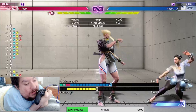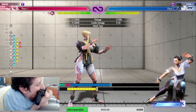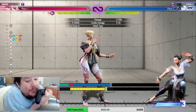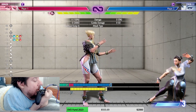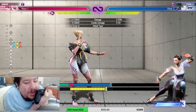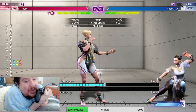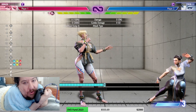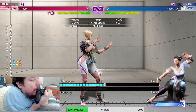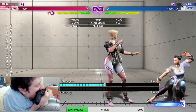On block the normal overhead was negative 9, but the EX one is negative 3. Negative 3 is really good — it means it's not punishable. The fastest frame in this game I believe is 4 frames, so if you see something that's negative 3 you're fine. This is Street Fighter 6, different frame data and different possibilities than Street Fighter 4 or 5.